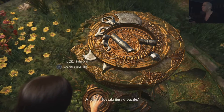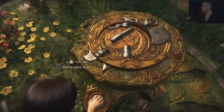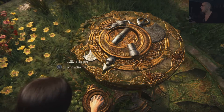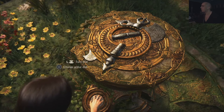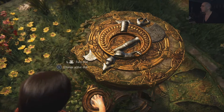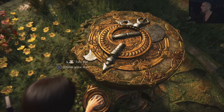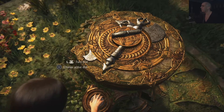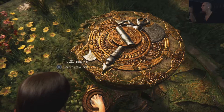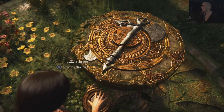Ancient Hoysala jigsaw puzzle? Jigsaw puzzle — you said it. And what do we do? Change active dial here. And let's change this one over here, actually. I'm making an axe — we need to go this way. I have no clue what we're supposed to do, but we have to make an axe, as Chloe Frazier pointed out. And let's turn the thing over here, the handle, this way, to this direction, and I think we're done.